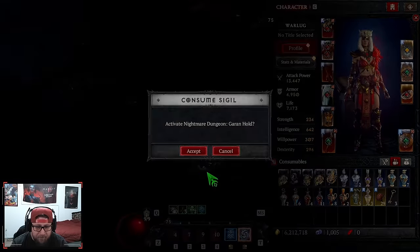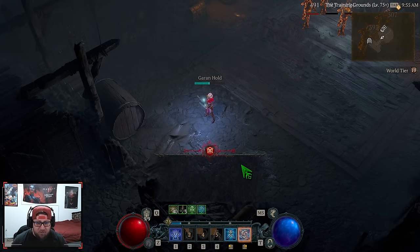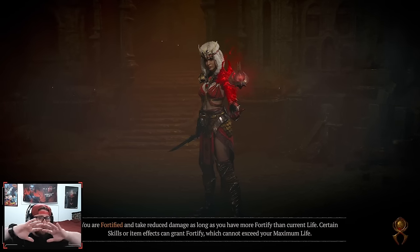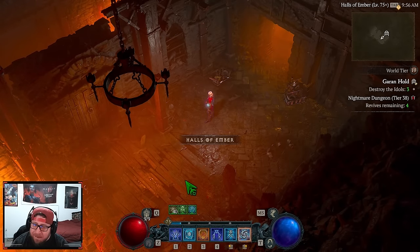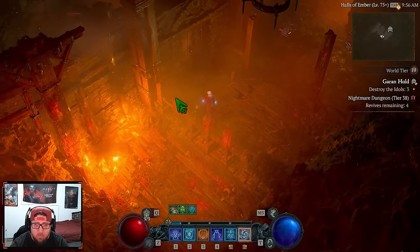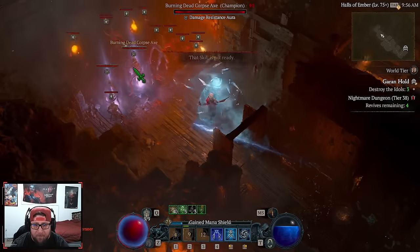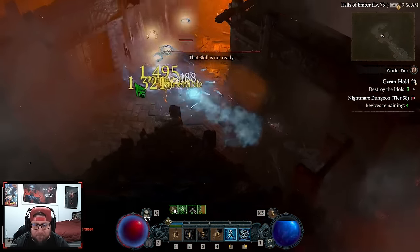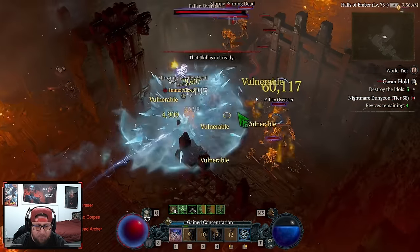Now let's do a quick Nightmare Dungeon showcase — these are level 92s. The build just destroys stuff super easily. It's very satisfying. I loved playing it in the PTR because you had so many conjurations — up to 25 or more. Now it's not quite that many since we don't have the infinite loop anymore, but we just dash in, throw Frozen Orbs everywhere, and destroy everything. The build still works the same.